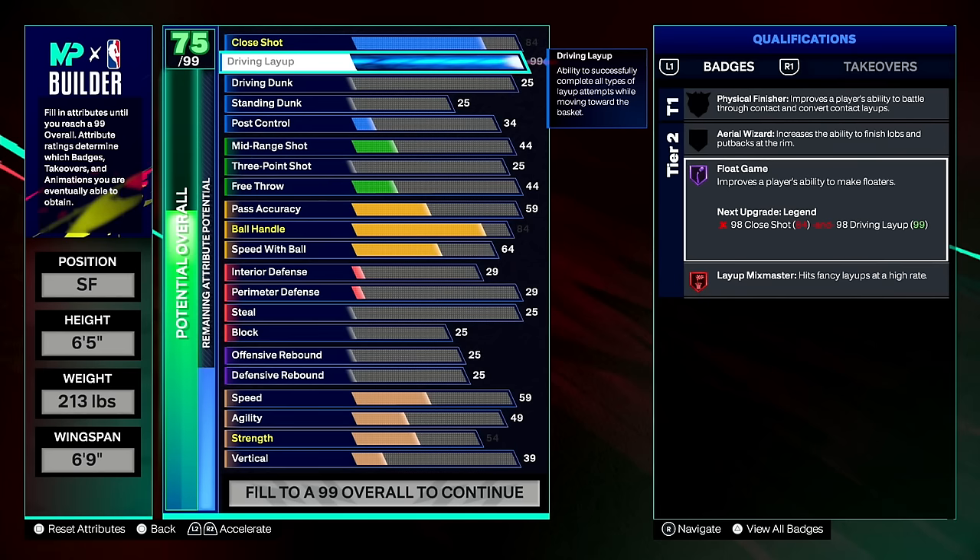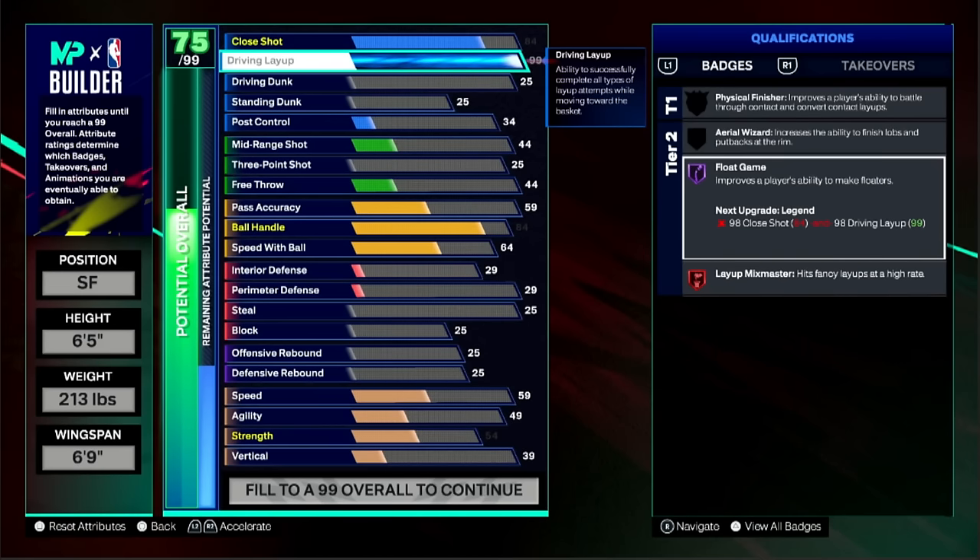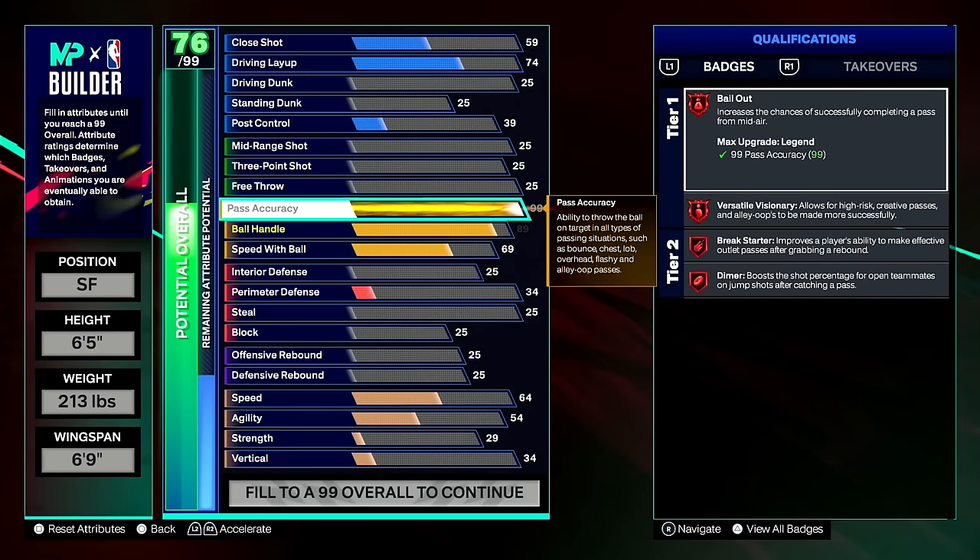Upgrading free throw to 99 puts you at only 41 overall. A 99 layup gives legend layup mix master but not legend float game. Looking at the requirements: legend float game requires a 98 layup AND a 98 close shot — 298 total stats combined. That makes it by far the most expensive legend badge in the game. Unless you completely build around it or use a badge elevator from hall-of-fame, most guards or slashers won't realistically achieve legend float game.